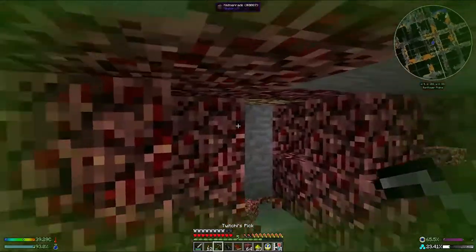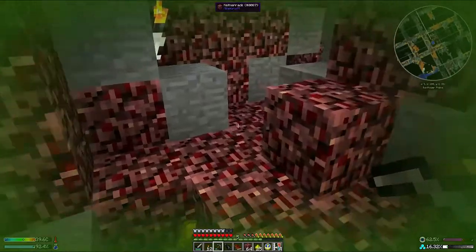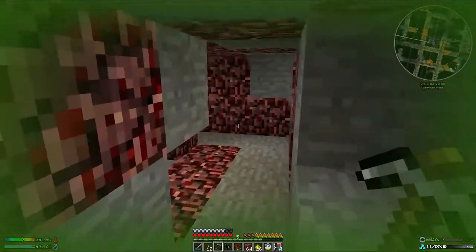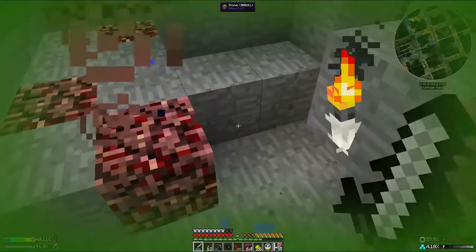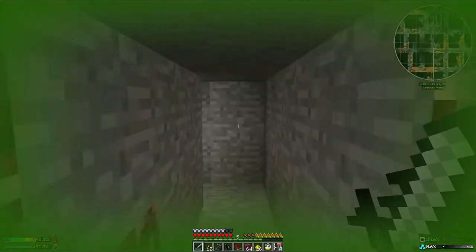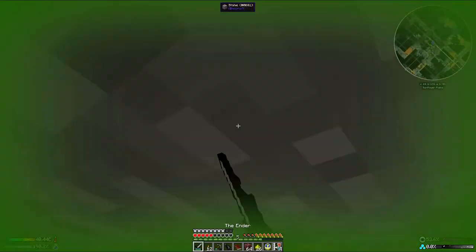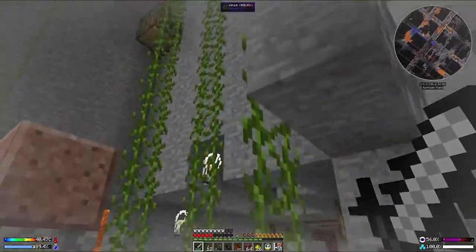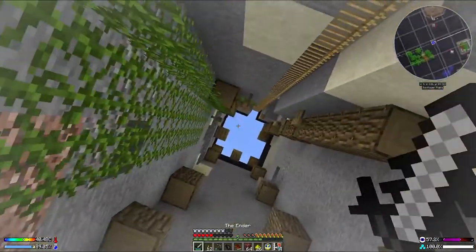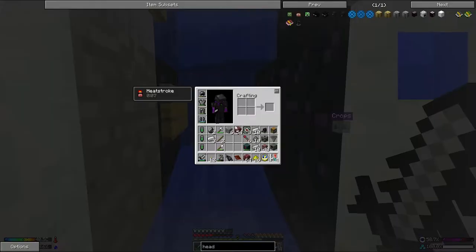I'm starting to suspect that glowstone comes in veins — that it all kind of clusters together. I have already outstayed my welcome. I did manage to get myself hypothermic before coming in here, but that is not enough. I've just lost my orientation. I am already over 40 degrees and I've started to take some damage. We're down at half health, but we should be able to get out of here relatively quickly. That was a lot of work for 26 pieces of glowstone dust.